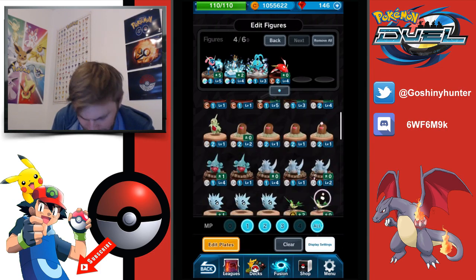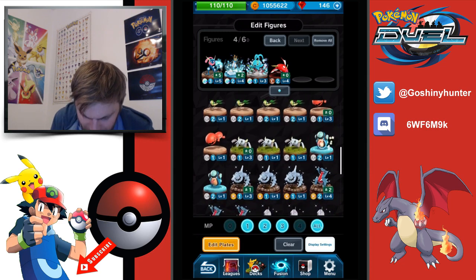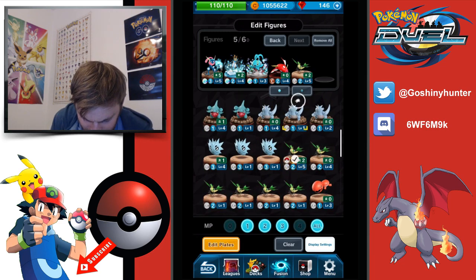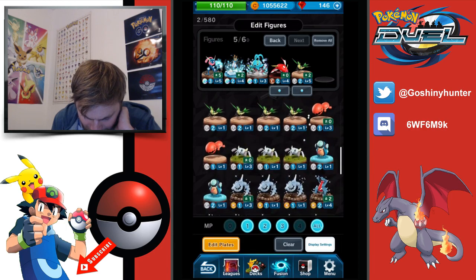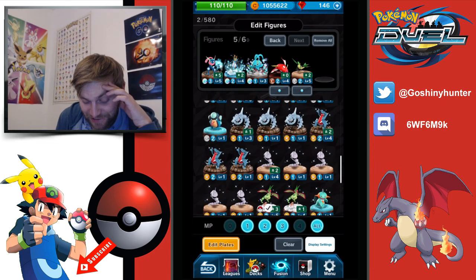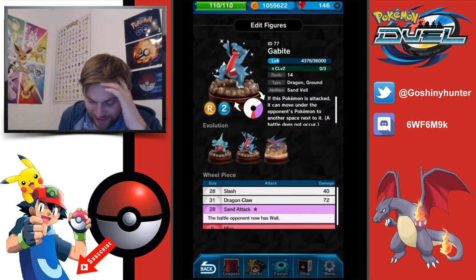I really like the idea of Vibrava but I just think with a lot of yellow discs he's in trouble. The ability to confuse with Supersonic is quite deadly though — I do love the Flygon evolve. I feel like I'm going to start with it but probably change. And I really want to run Gabite as well because I think as a runner he could be so frustrating to play against — he's going to have 3 MP and you're going for the attack.